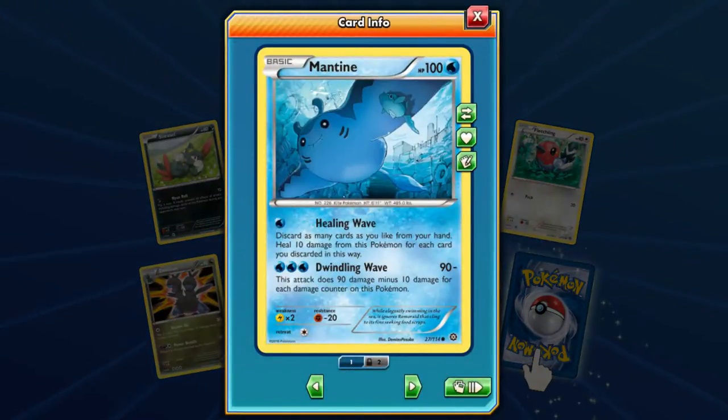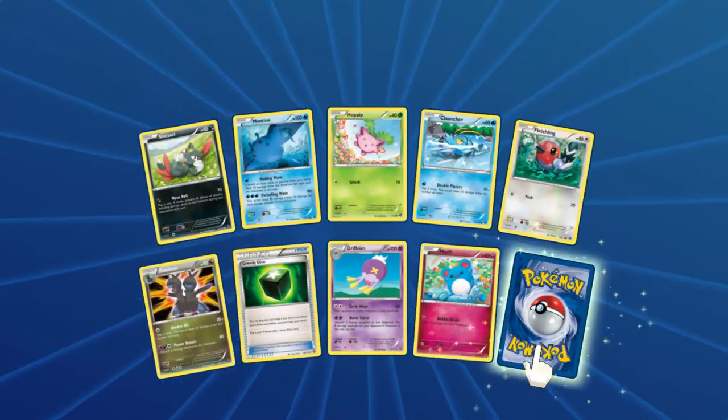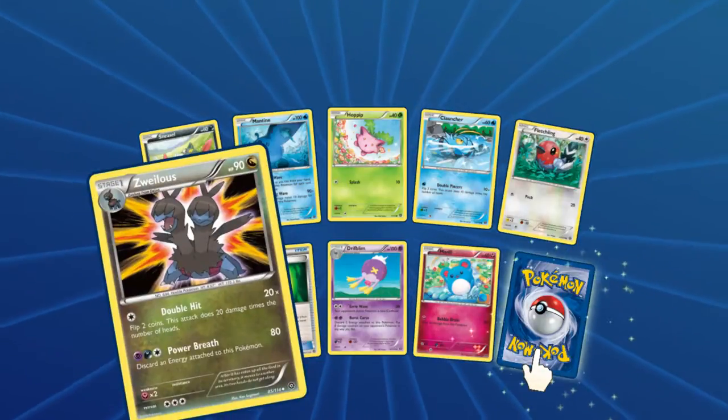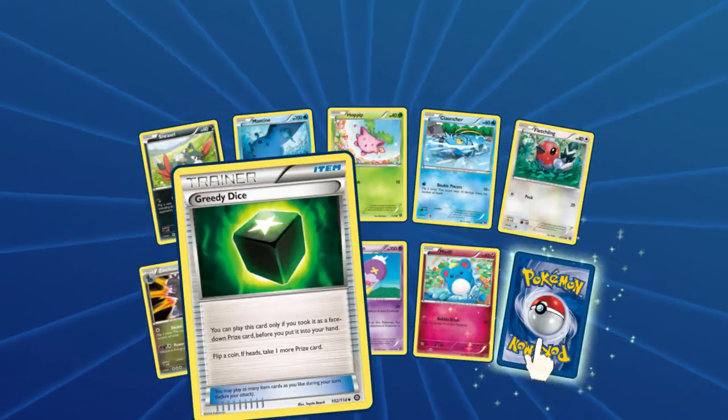Mantine — I'm glad Mantine doesn't evolve from Remoraid or any kind of weird stupid thing like that. 90 minus the damage counters on it. Wait, you're okay with Remoraid evolving into Octillery? Yeah, that's fine — a fish evolving into an octopus, they do weird things, that's totally fine with me. Now we need a Hydreigon.